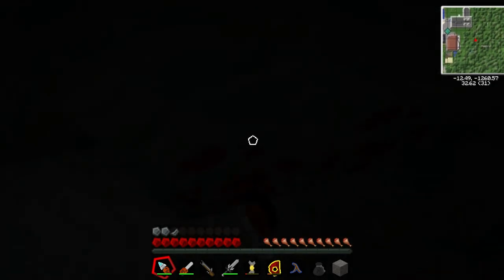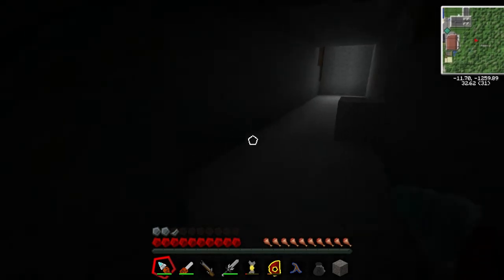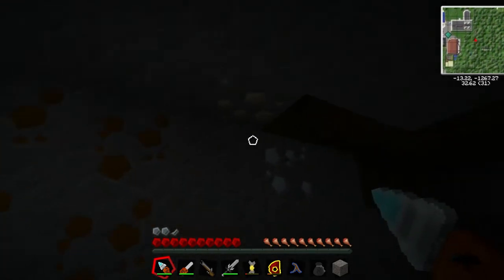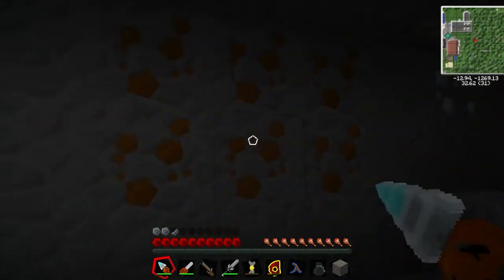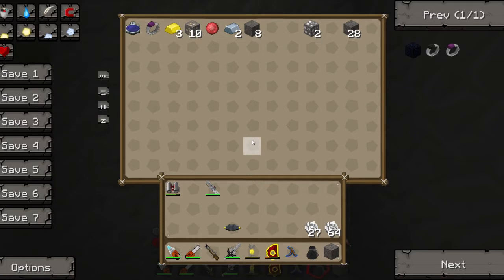I don't know why that's a problem with the server/client, but nonetheless this will make things rather interesting. As long as I remember to take it out of the alchemical bag when I'm mining — you know, mining for stuff I want. As you can see there, I've made some stuff, looking rather good. Got some gold.